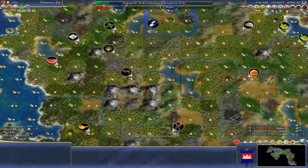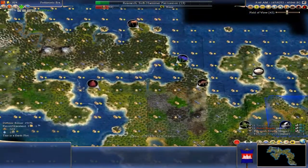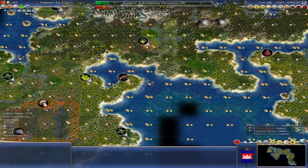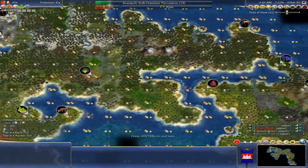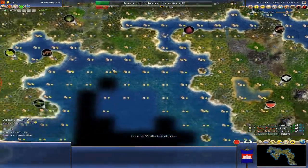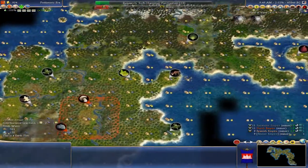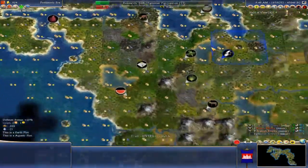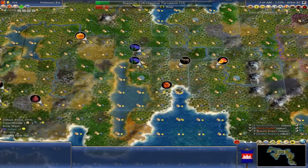Pretty much all these cities marked with black markers I'm definitely planning to build, including up here, because this will stop the Dutch civilization — which we know is here — from expanding toward where we're at. It doesn't have that many places to expand, just north, so this will be a little choke point.